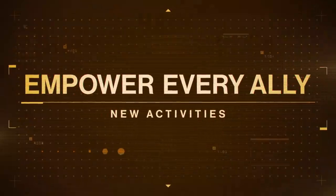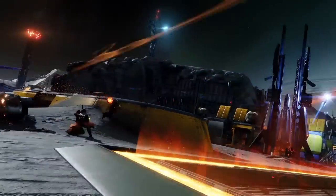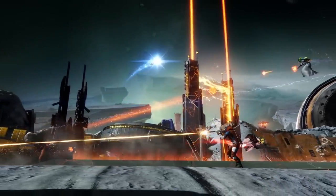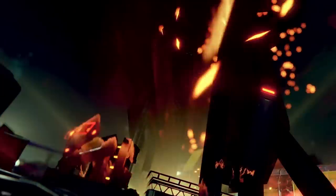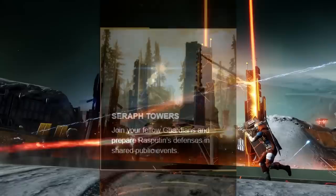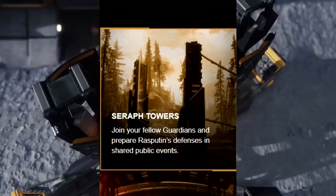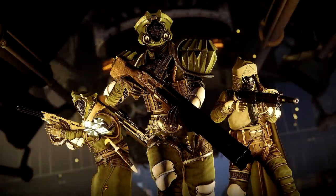Next up, the trailer says 'Empower Every Ally' with new activities. We see some Warmind-looking stuff — a Warlock running with an orb, and then, what the heck is this? Some kind of goalpost up in the air, a guy on his sparrow, another guy throwing a ball at it. Going back to the website, these are actually Seraph Towers. 'Join your fellow Guardians and prepare Rasputin's defenses in shared public events.' There is gear associated with this event — the seasonal armor set is called Seraph Armor. Here is a picture of all three Guardians in Seraph Armor, and that hunter helmet — amazing.